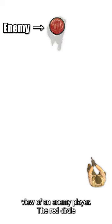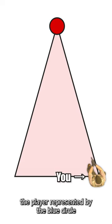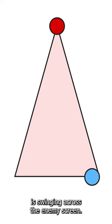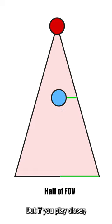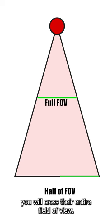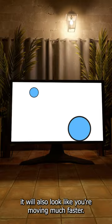This is a top-down view of an enemy player — the red circle — and what they can see is the light red cone. Let's say you, the player represented by the blue circle, are swinging across the enemy's screen. If you peek far away, you will only get halfway across the enemy's field of view, but if you peek closer, you will cross their entire field of view. From their perspective, it will also look like you're moving much faster.